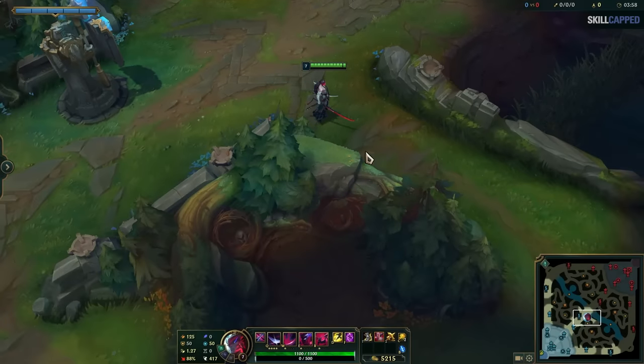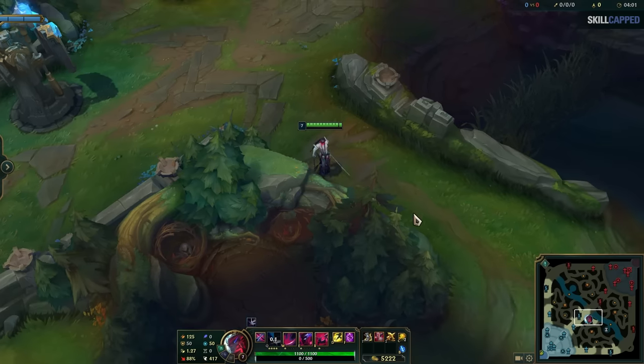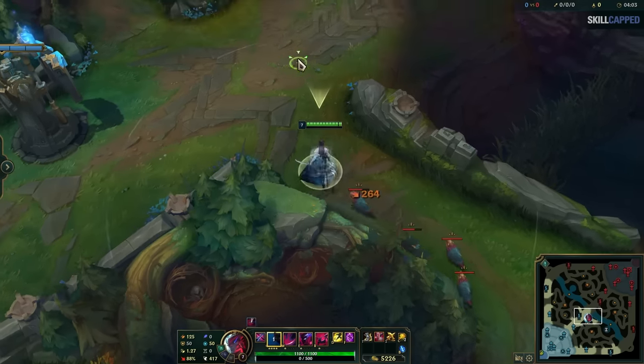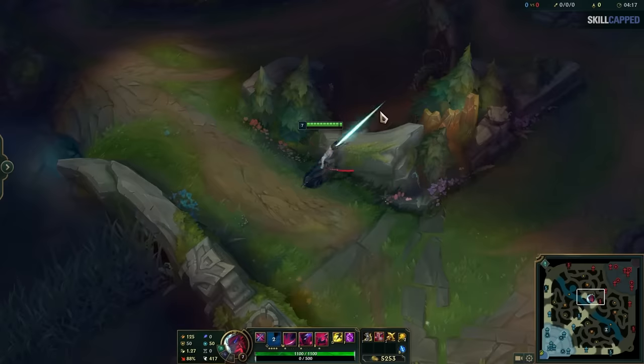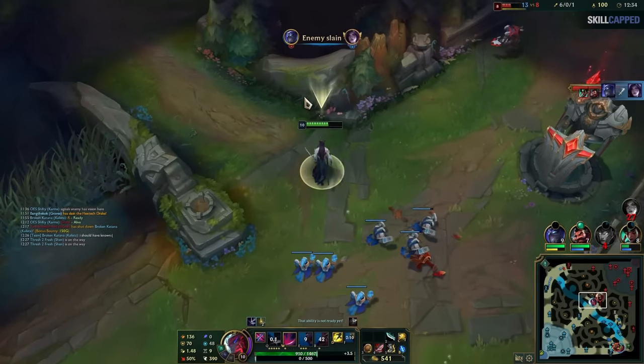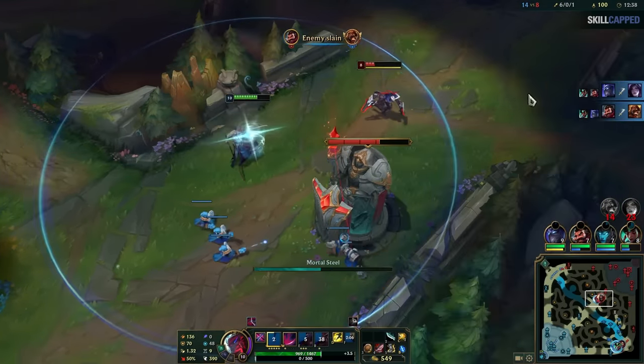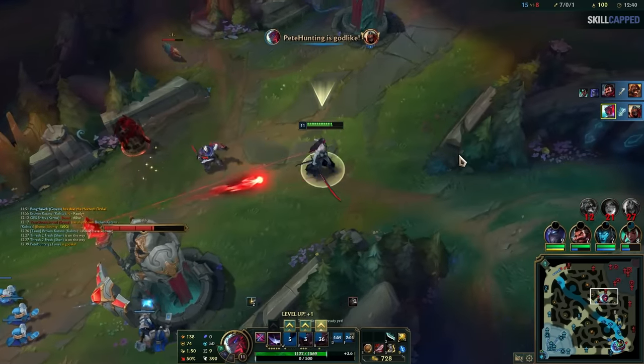The one camp that isn't obvious how to hit is the raptors from mid lane. To hit the raptors from over the wall, stand around the right position and place your mouse to Q them. This will hit them and get you a stack. Then you can wait for them to loop around to get another Q stack. Obviously this works on the other side as well. As a mid laner, using raptors to stack your Q comes up constantly, so make sure you learn how to position properly for it and you'll have way more options in how you approach fights.